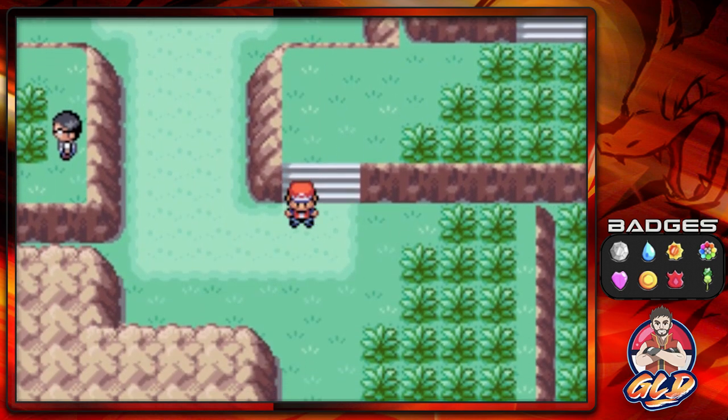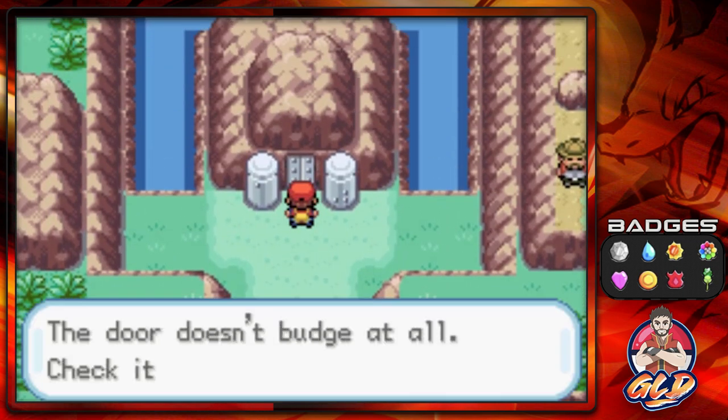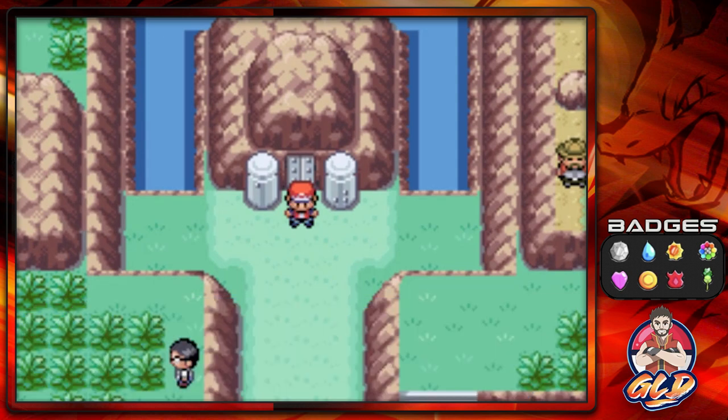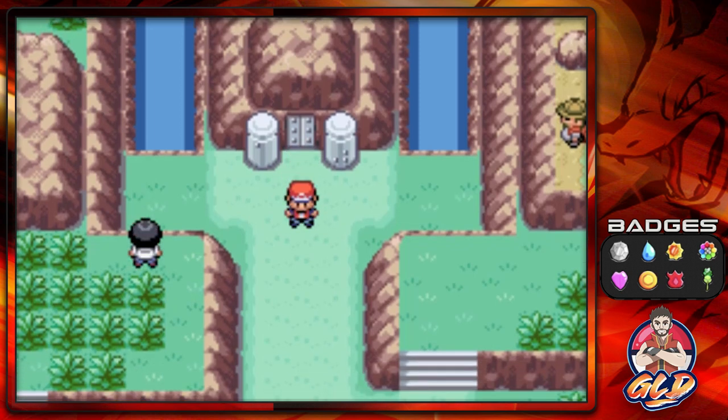Here we are at the Dotted Hole. It says Draven left the door alone. I'm going to heal my Pokemon and switch a few things around — I'll be right back. Little story before we solve this puzzle: back in the day I did not know how to open this thing. There was no YouTube at the time — I read it in a Nintendo handbook. That's what happened. I read the Nintendo handbook, opened this thing up, and couldn't believe I solved the puzzle.